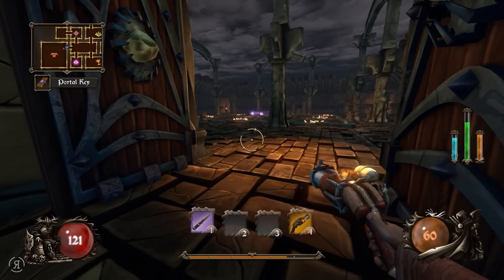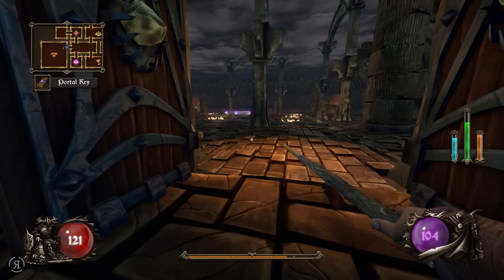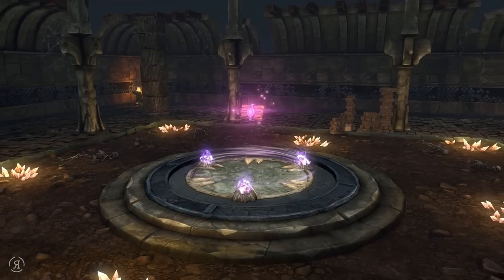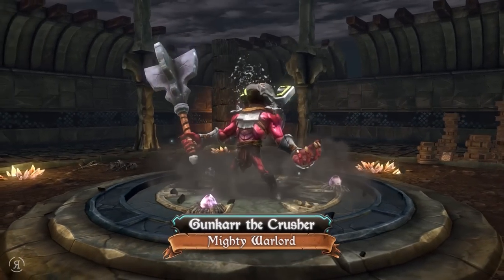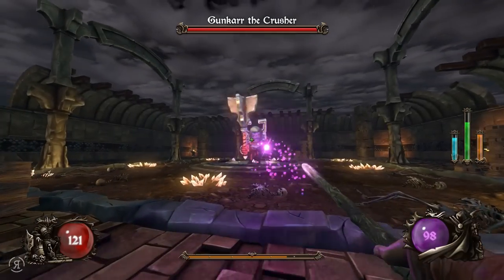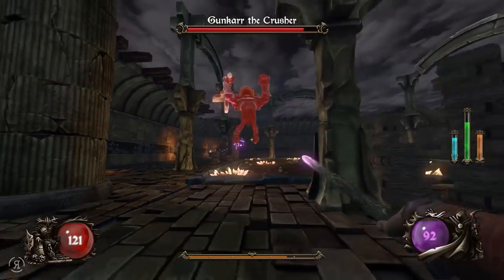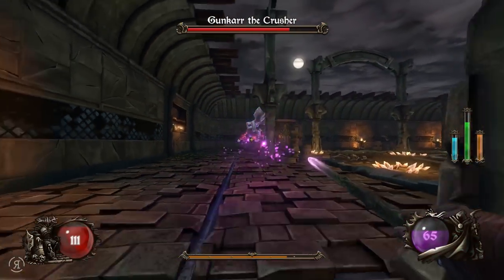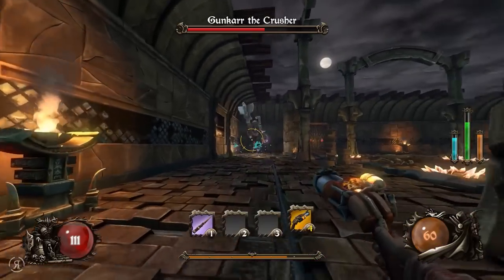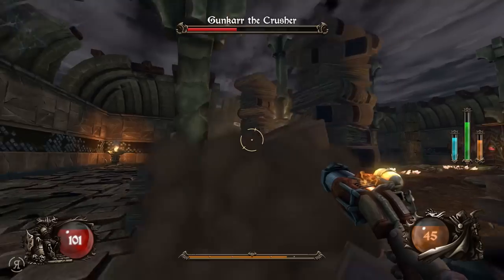I have 60 mana so we're going to try to take out the boss with our magic wand alone, though it's probably not going to work out well. The boss is Guncar the Crusher - he might be pretty tricky when he does the shockwave attack. Let's do a lot of damage with the magma rifle and try shooting him.